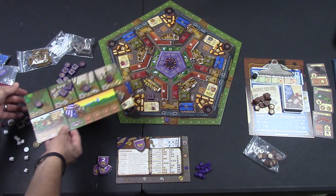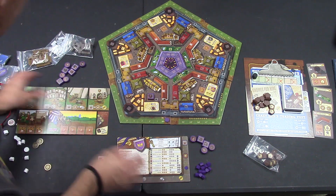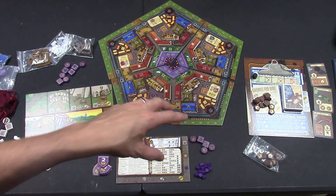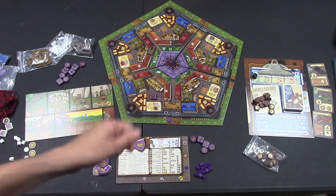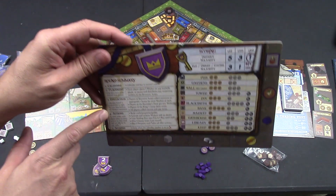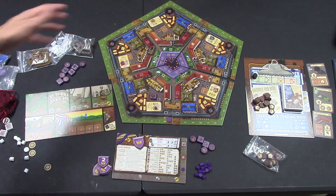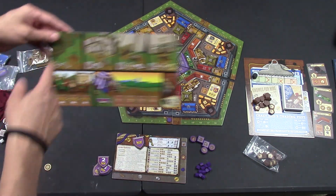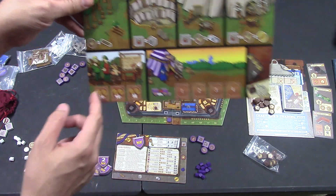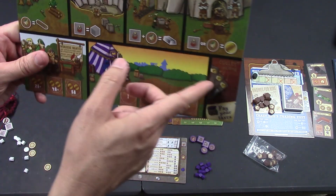Everyone collects and puts their workers out, and once everyone has passed, they've gotten all their resources. There are even certain cards you can play on your own player board during the game. Then it goes to the collection phase, where you collect the benefits and resources from the guilds. This is also where you get extra benefits — you can even get an extra dwarf or elf, or switch shields.